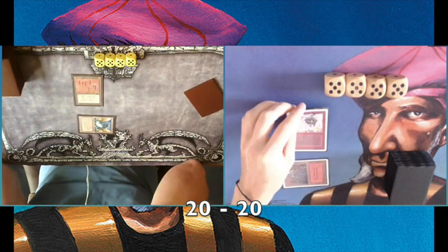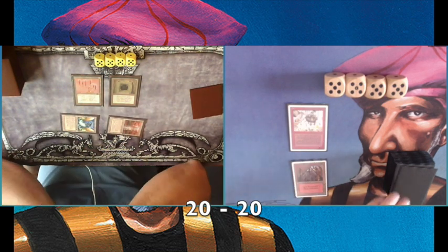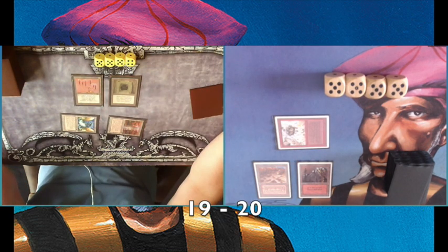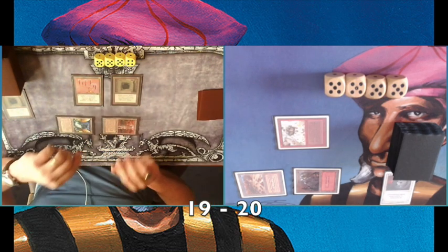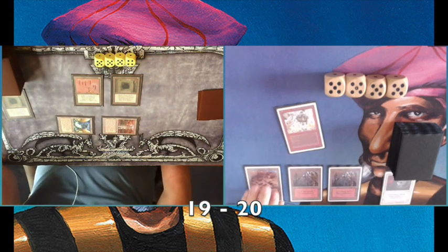Let's see how game three starts. A Power Plant into a Candelabra of Tawnos — the Candelabra looks innocent now but can cause serious problems later. I'm playing a Goblin Balloon Brigade turn one. He plays a Howling Mine and he almost has Tron, needing only an Urza's Mine. Let's see what I can do — playing a Plateau, attacking for 1, and then playing a Disenchant on the Howling Mine. This of course is another disadvantage of the Howling Mine — players often draw an extra card first and then Disenchant or Shatter it.